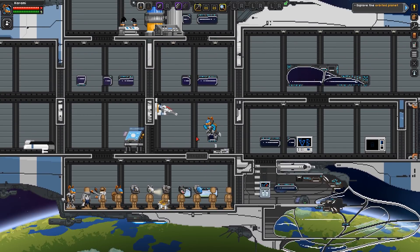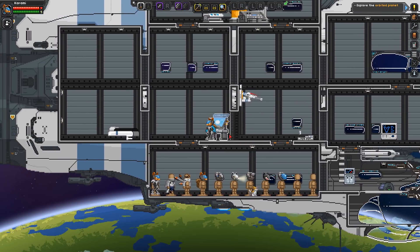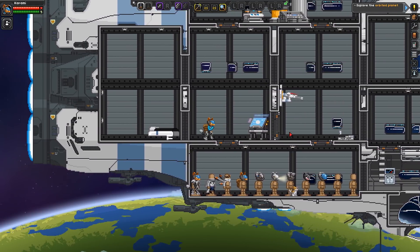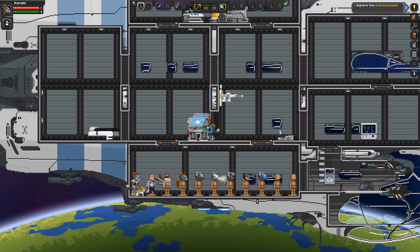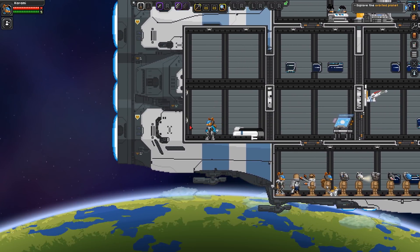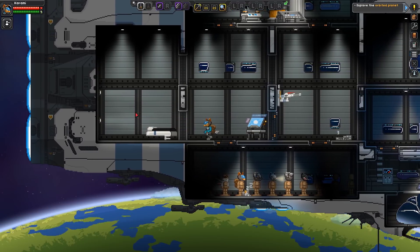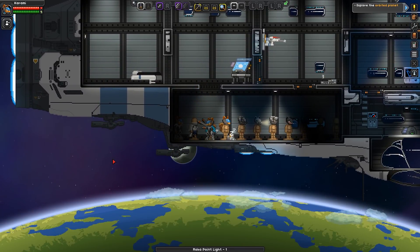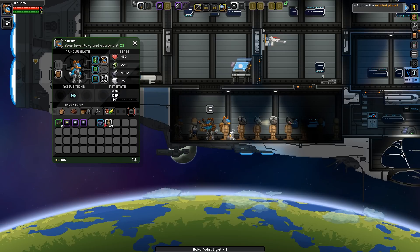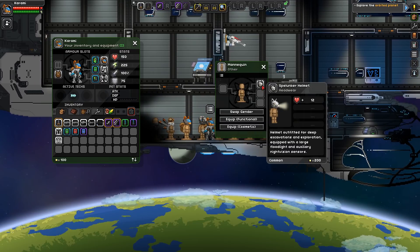I placed some of the other stuff so I could show you. The doors are automatic — I like that they have automatic doors. There's a custom door, a custom turret, a custom bed, and custom lights. Let me get fullbright off so you can see them. These little custom lights are pretty neat. Let me pull one off the wall and show you how much it lights up — I'll place one on the wall down here.